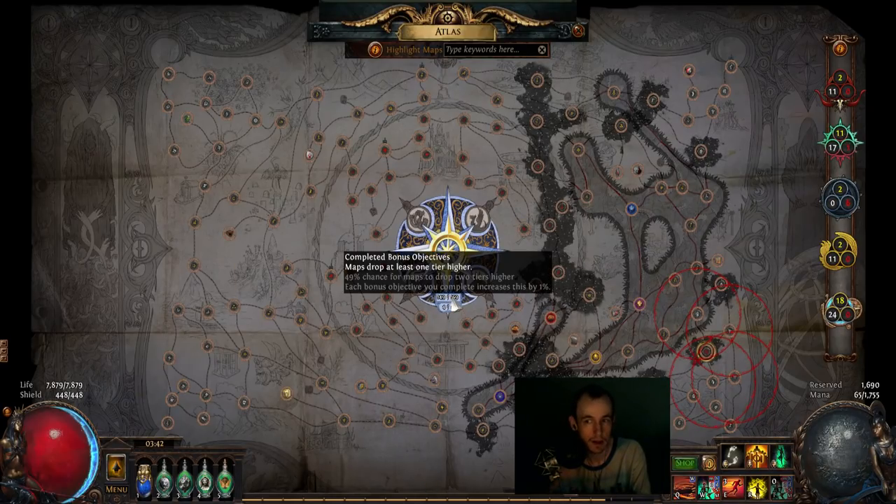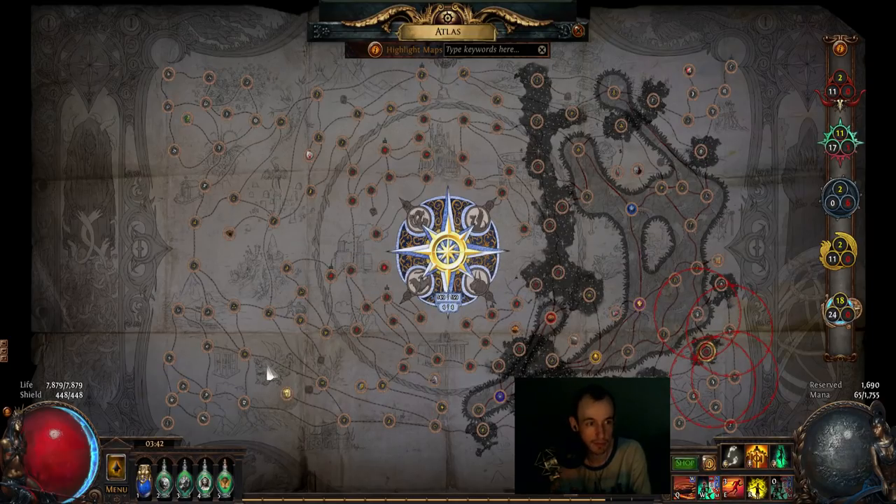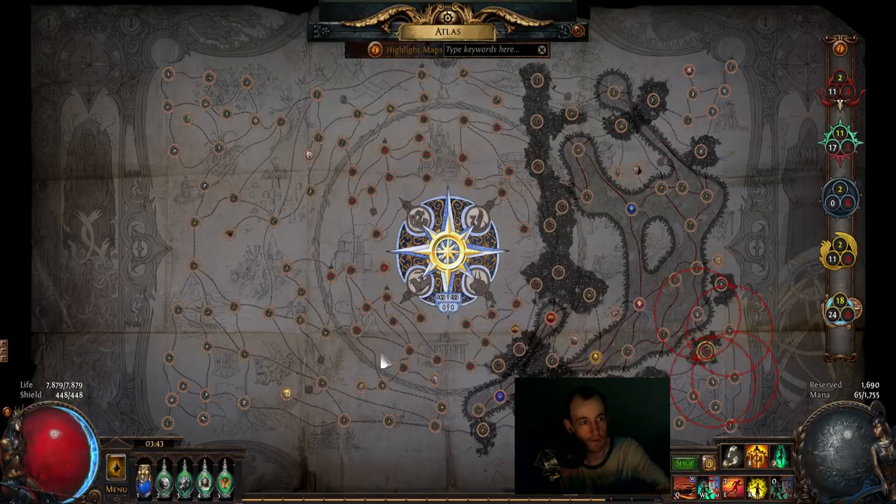When you get over 100%, you have an additional percentage to roll two tiers higher. That's cool and very helpful for map sustain, because when you're doing the late game tier 16 — the highest map — you want to raise your tier 14s and tier 15s that drop into tier 16s, and without this bonus you'll never have the chance. So if you're having trouble with map sustain, that's going to help you there.